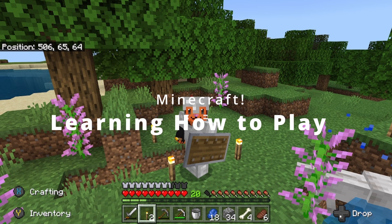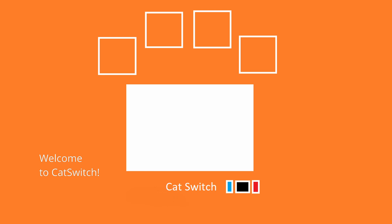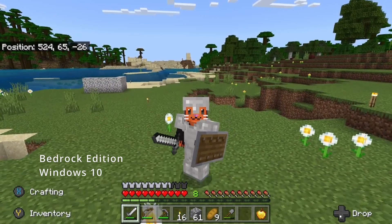There's a wolf there behind me, and I am dangerously close to falling into the ravine. Welcome to Cat Switch — this is the Minecraft beginner series back to basics, episode 11.